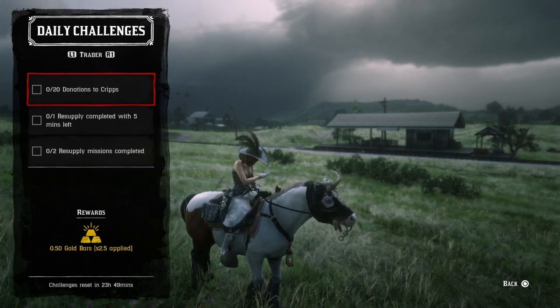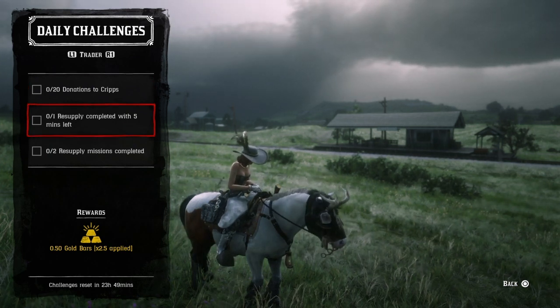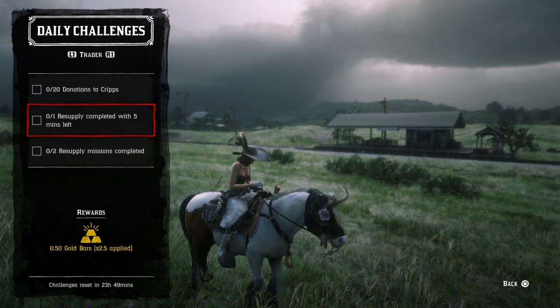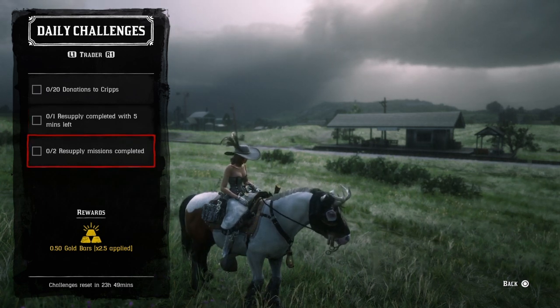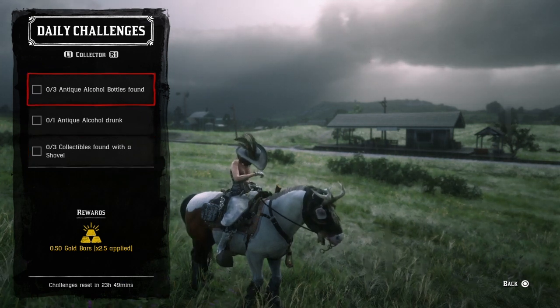The trader role dailies include donating any 20 things to Cripps, completing a resupply with five minutes or more remaining, and completing two resupply missions.